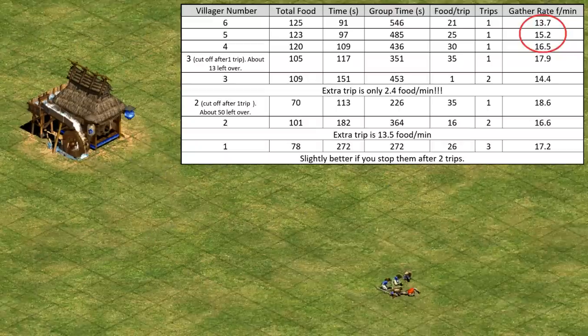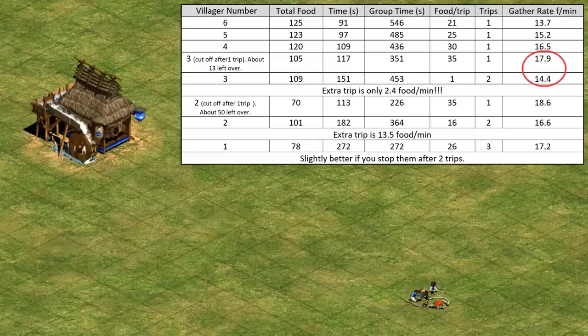That leads to a sharp drop in gather rate for only a bit more food. Notice that with three villagers, again, you really want to cut them off before they take their second trip, as there won't be enough food left over to make that worth it. If anything, we're seeing the same trends as the shorter distance, but magnified — meaning the further the deer are away, the more important it is to make sure that each trip brings back as close to the villagers' carry capacity as possible.